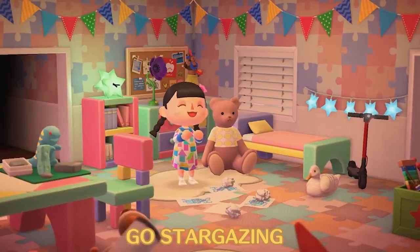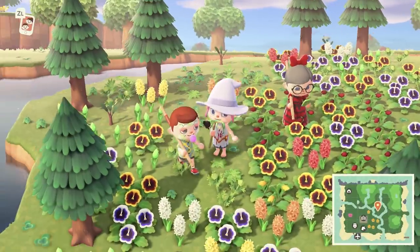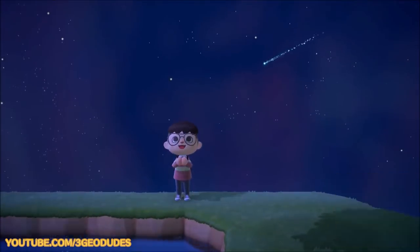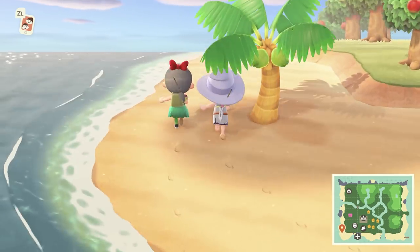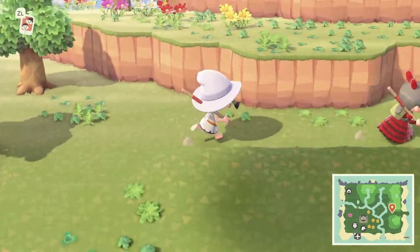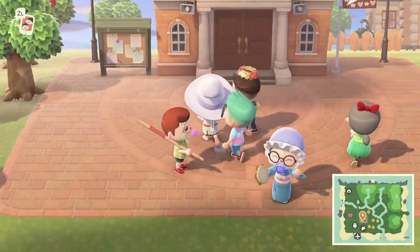Lastly, going stargazing with pals is a relaxing, chill way to wind down at the end of the night or after a long playing session. Make your way to the highest point on an island, flick the camera so it's pointing up to the sky, then just keep your eye on the stars above for a shooting star. When you spot one, hold A to make a wish, and you'll get some star fragments the next day. For ultimate immersion, why not pair all this with some talk about astronomy? Because ooh, isn't space big?